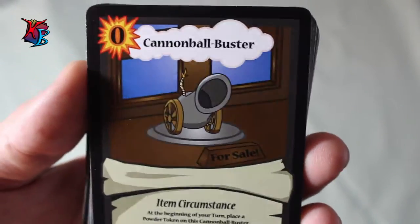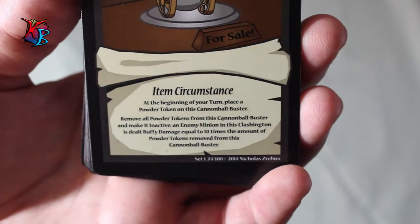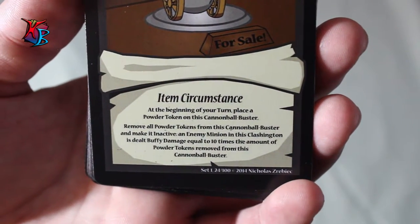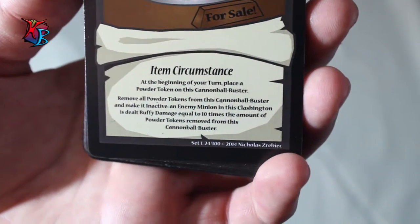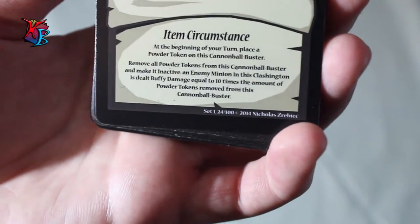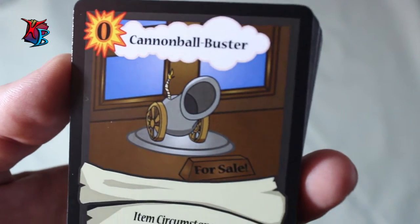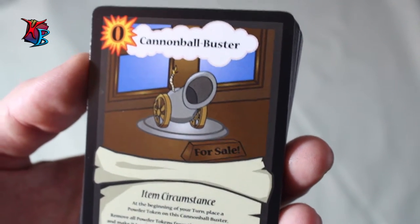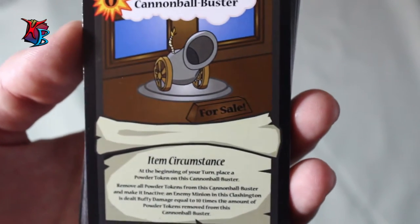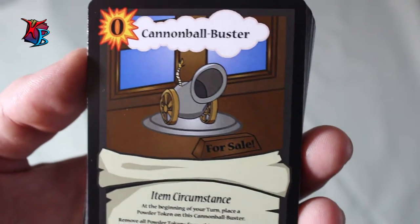Cannonball Buster is one of the versatile cards — a zero action cost item circumstance. Its effect is: at the beginning of your turn, place a power token on this Cannonball Buster, and you can remove all power tokens from it and make it inactive to have an enemy minion in the Clashington be dealt buffy damage equal to 10 times the amount of power tokens removed. This is more of a general knockout card, incorporated here to add a little more variety alongside the buffing circumstances.